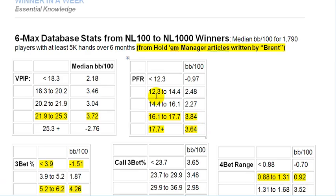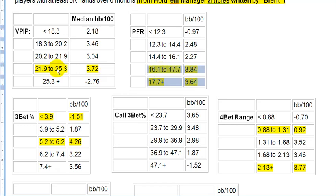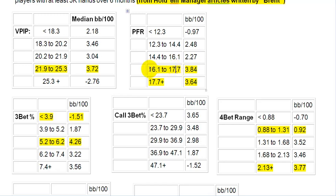The coming tables show you the median big blinds per 100 at different VPIP percentage levels, PFR percentage levels, and other stats — again for 6-max players from NL100 to NL1000. This is the same author continuing the article, showing optimal stats for winning 6-max players. I've highlighted in yellow the area you want to be at — somewhere between 15 to 18% VPIP, which gives you a median big blinds per 100 of three to four.